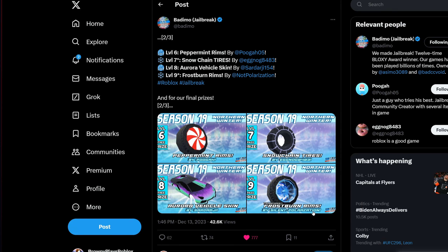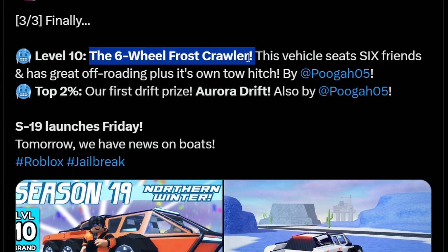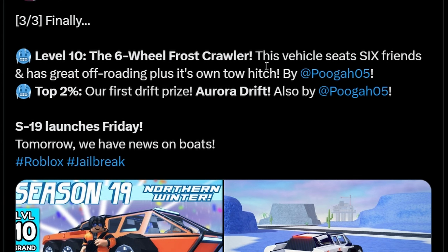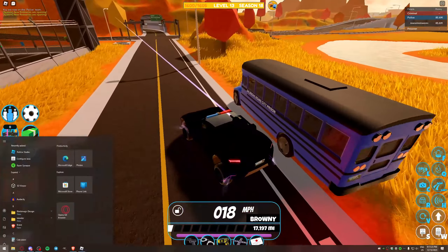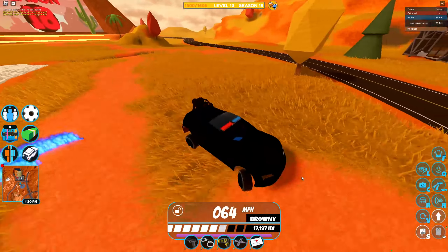For the level 10 vehicle, we have the six-wheel frost crawler. This vehicle seats six people and has great off-roading capability plus its own tow hitch, so it can actually tow things. The top two percent prize would be the aura drift, which is pretty neat. The update should be releasing tomorrow, or sometime tonight on the day this video releases.